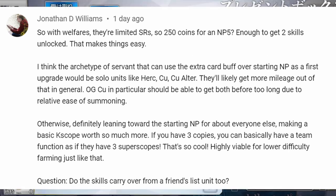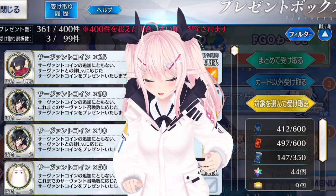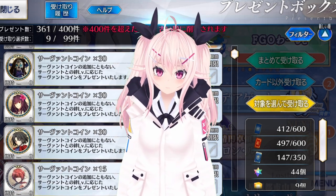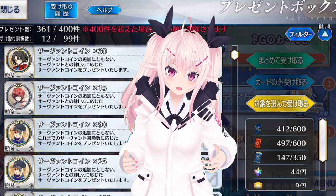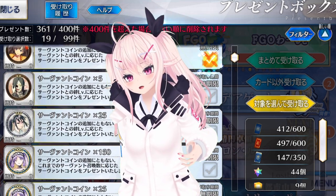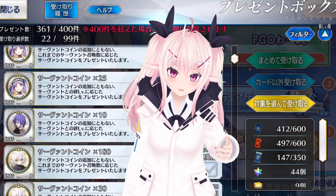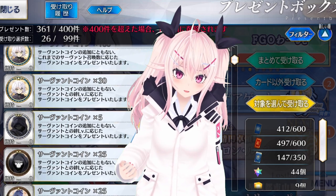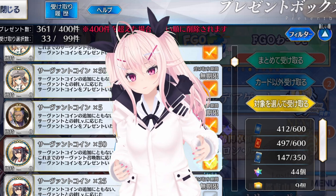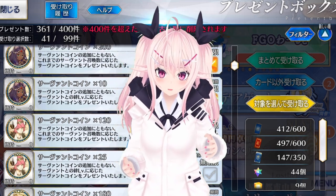Since welfares are limited SRs, do you get 250 coins for NP5, enough for 2 skills? Actually... no. This is pretty disappointing, but since welfares come from events instead of from the gacha, you don't get any coins for a copy of a servant. The only coins for welfares you can get right now are from bond. I speculate you can probably get more coins from future event reruns or new thematically similar events — there's no confirmation on that though, so take it with a grain of salt, but don't get too sad either. The feature is still new.